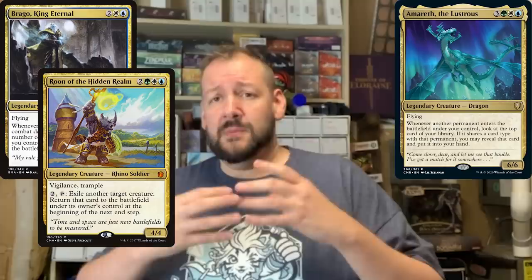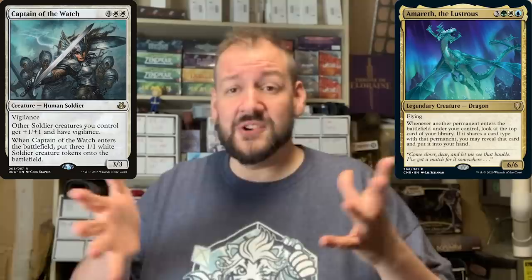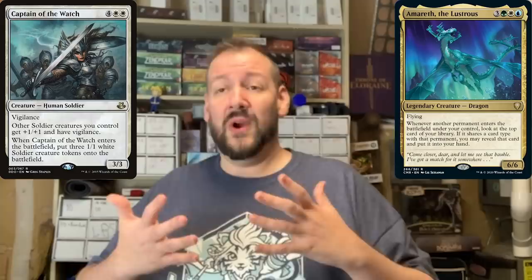She's really fine in the 99 of any Commander deck you put together with these colors. As long as it's lower on instants and sorceries, you need permanents in there to keep the cards coming. I've included a list below that gives you a shell of cards I like to play with her. Go and look at other flickering lists like Brago or Roon to find cards that can help you bring permanents in and out of the battlefield. Cards like Captain of the Watch — that gives you four triggers, and if you get a nice run of creatures, that's a lot of cards in your hand.